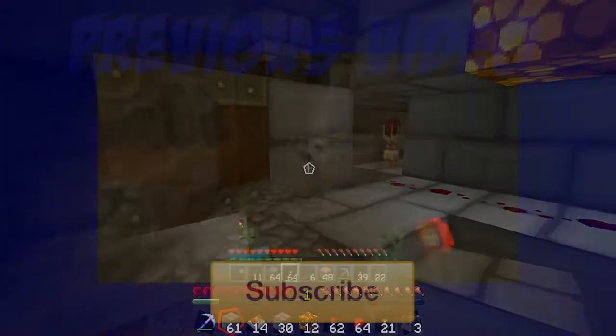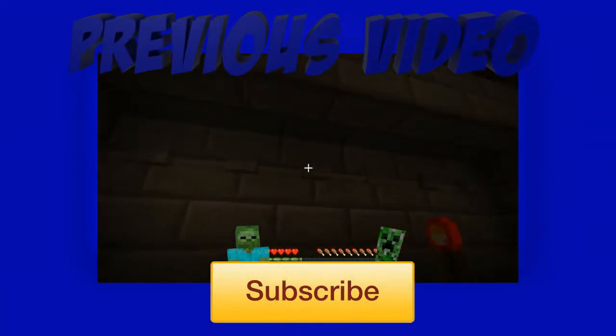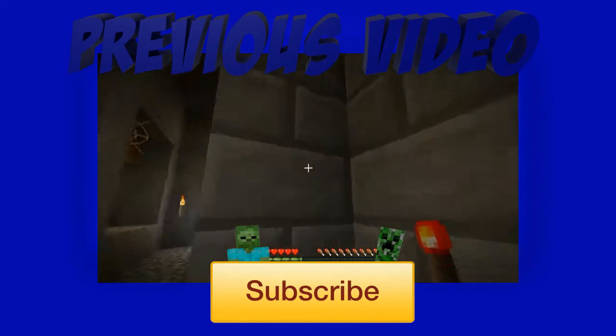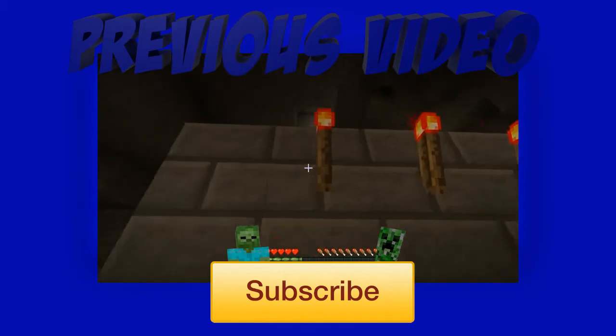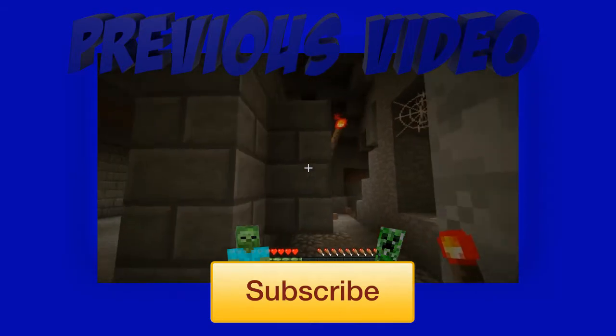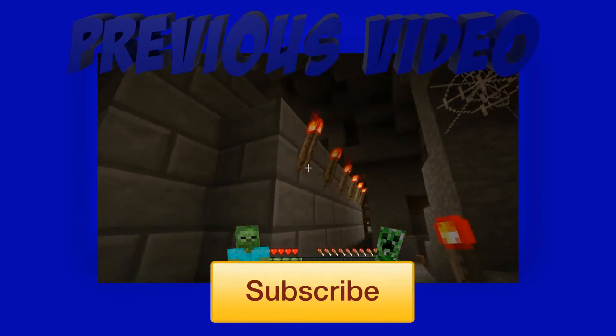We're going to place these buttons here — these are going to be the buttons to choose which potion you want. We'll place redstone torches along the back on their buttons, so when a button is hit the torch will go off and come back on.